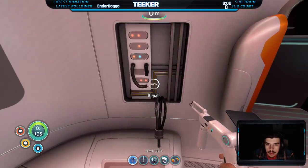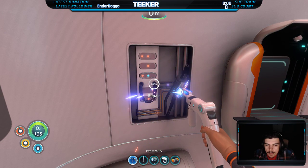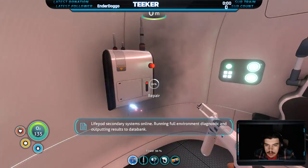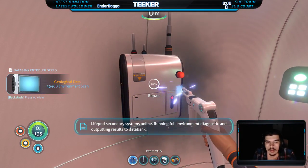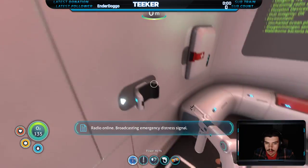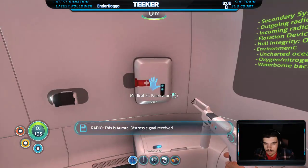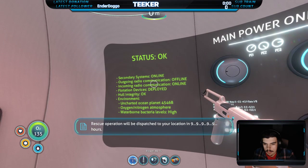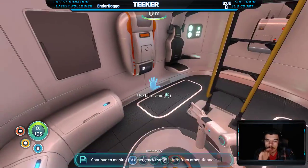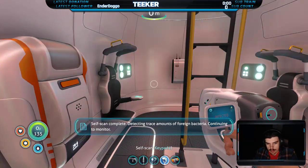Let's use this. Let's go build stuff. Also, I should probably scan myself because the game wants me to. Self-scan complete — vital signs normal.